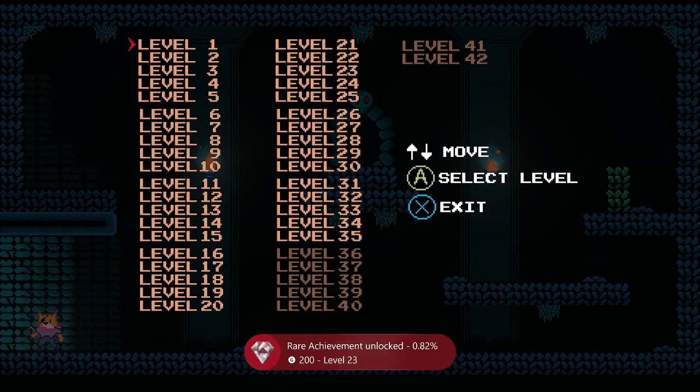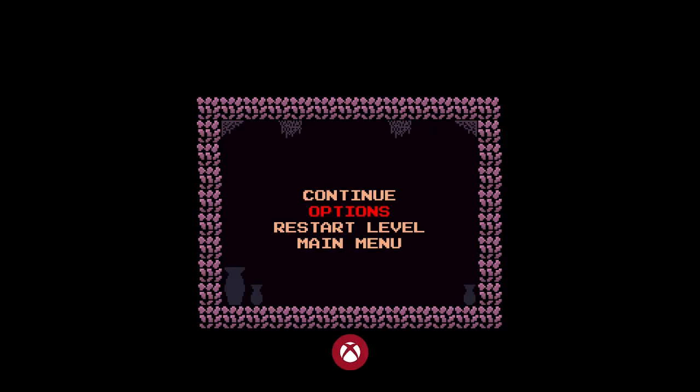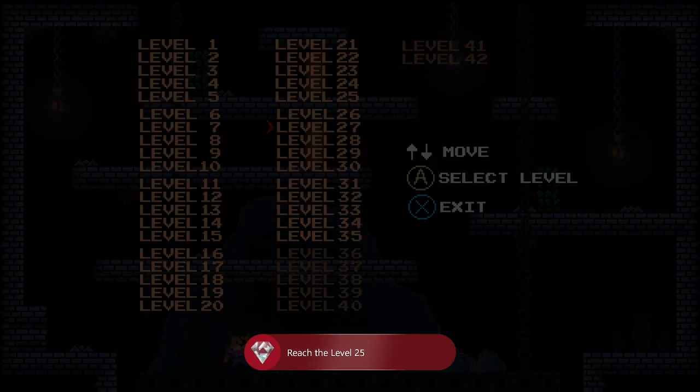Back to the main menu, choose level 25, load in, achievement pops. We can just do this for all of the five new levels that we've got to complete.